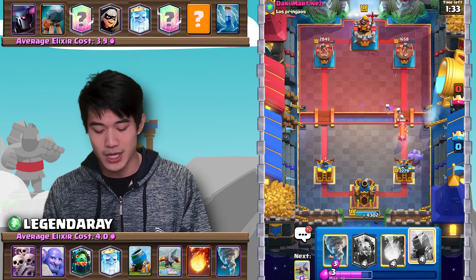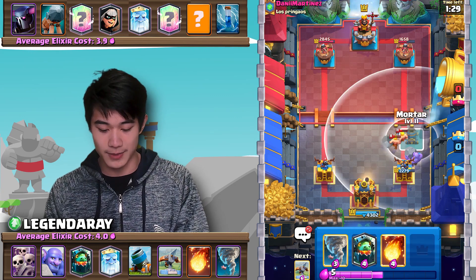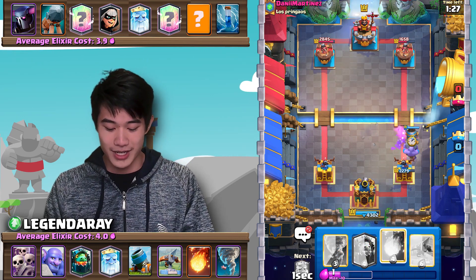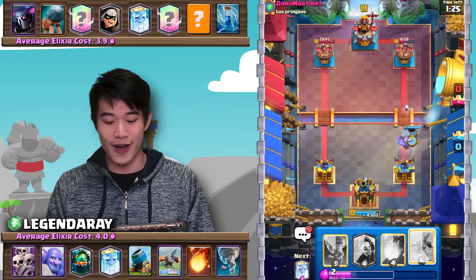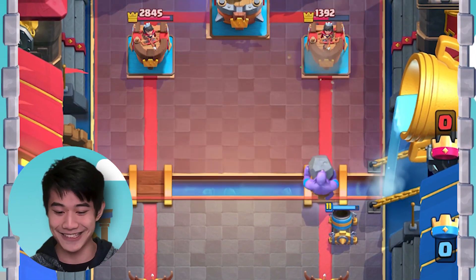We also got a Bowler here. He might try to cheese me with the Magic Archer, but I'm actually just going to straight up go in with a Mortar — immediately going on offense again. Pekka's out of cycle, and we get another Mortar lock just like that.